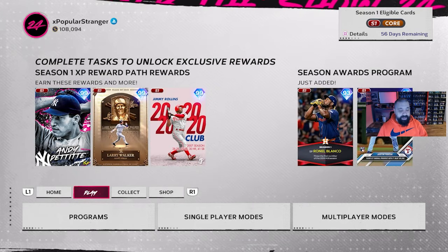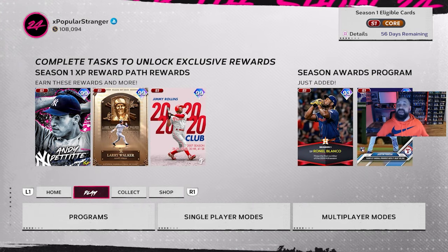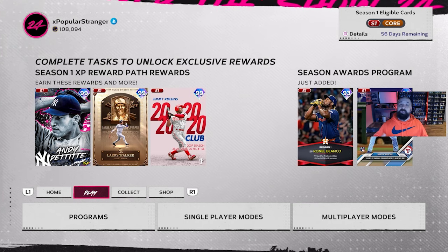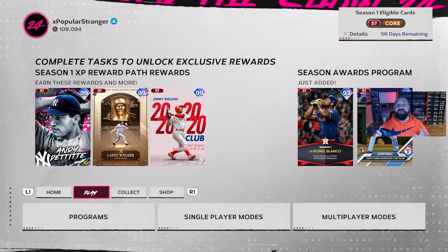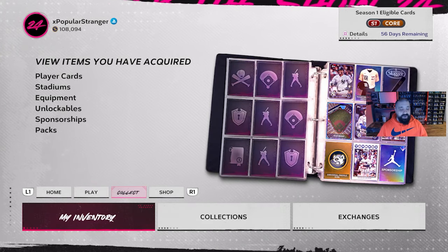Let's start with the brand new Team Affinity program. The great news is if you either got the game late or you were a slacker like me on Team Affinity One, these things kind of work together — you can now grind both Team Affinity One and Two. You get a fresh start with Team Affinity Two, which features 30 93-overall cards that can all be yours for free.